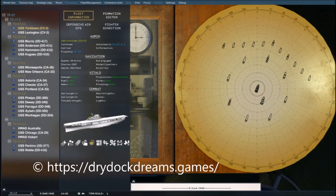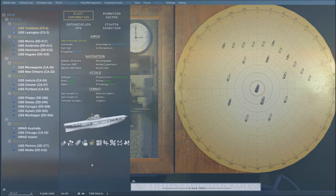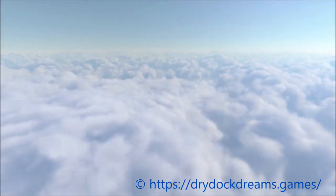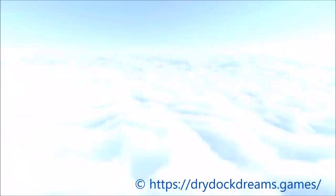So far this game is promising to feature over 91 ship classes, 42 aircraft types, realistic weather and environmental effects, over 30 single scenarios, a quick battle generator, and a bunch of other cool features that I'm probably missing.